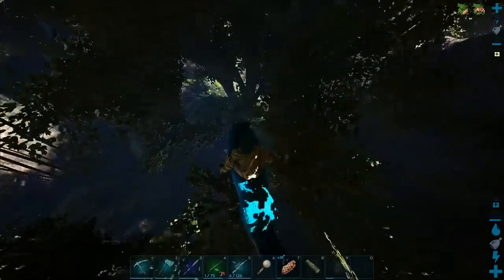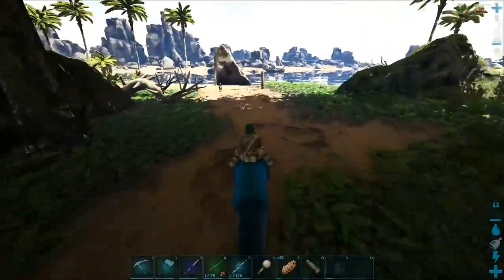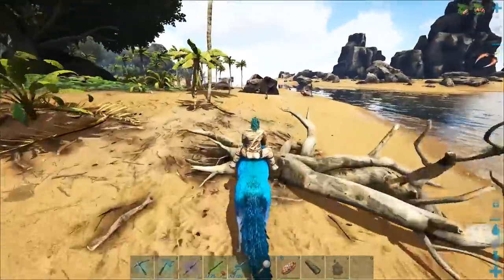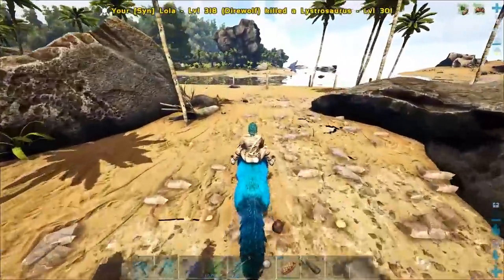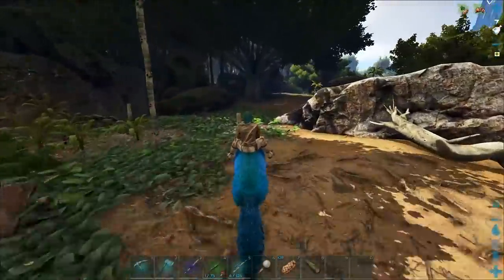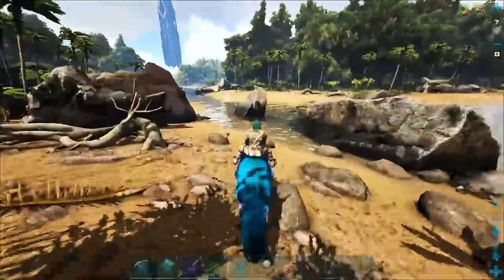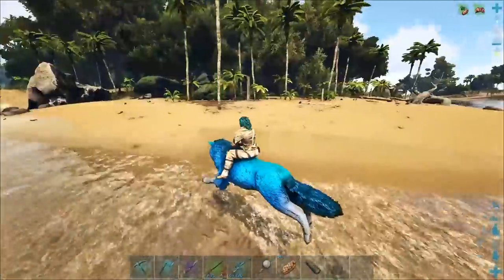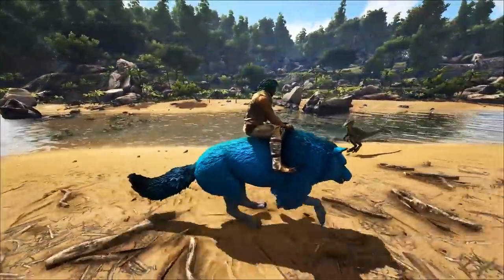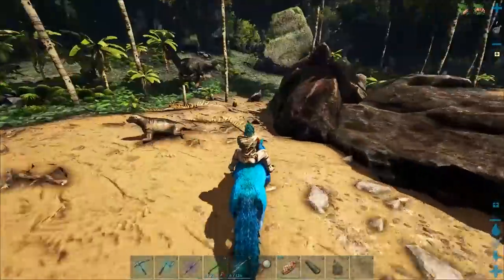I'm just gonna jump. We just need like a bronto or something please. I just wasn't hitting it fast enough - there were like too many weird collisions and stuff. There's like absolutely nothing around here. Where is everything? I just need one thing to get me prime. Usually there's like diplos everywhere. Oh my god, okay - there's a spino. Not great, but it works - I can kill this thing.